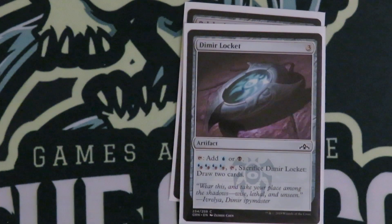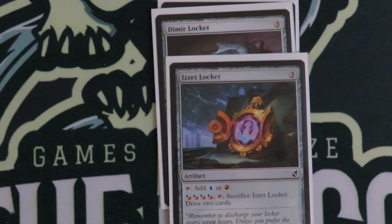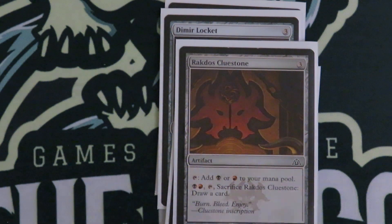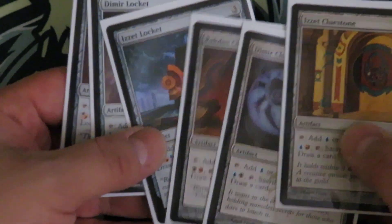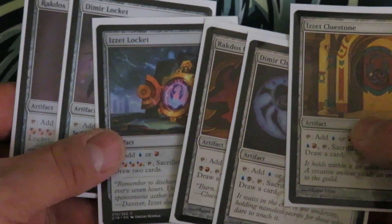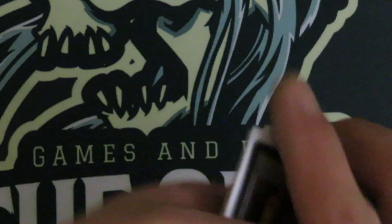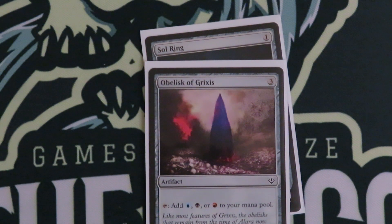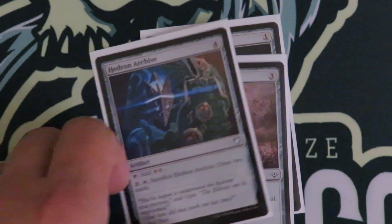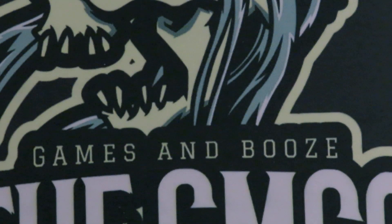Here comes some of the cards. We got Rakdos Locket, Dimir Locket, Rakdos Cluestone, and Dimir and Izzet Cluestones. I like these because they're all mana rocks and they're gonna be able to draw you cards later in the game — if you're flooded with whatever, you can just sack them and draw cards. We got the ubiquitous Sol Ring. I made it a budget deck even though Sol Ring is really expensive — they print so many of them, I can't believe it's still so expensive. Obelisk of Grixis, tapping for all those Grixis colors. And Hedron Archive to round up the mana rock package. So we got 9 mana rocks in there.